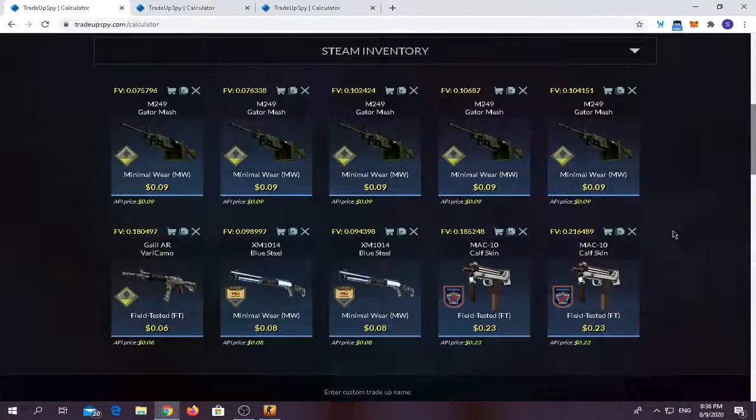Hello guys, hope you're all doing well. In today's video we're going to be bringing you another cheap CS:GO trade-ups — some cost around one dollar, some cost around two or three dollars. Hope you guys enjoy it. Let's begin. For the first trade-up you have to use a mix of Safe House collection skins, Lake collection skins, and 2018 Inferno collection skins.